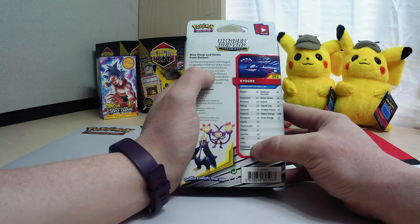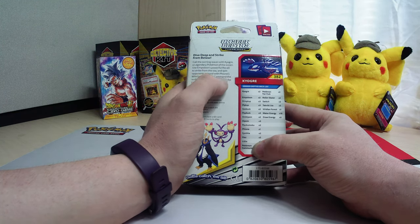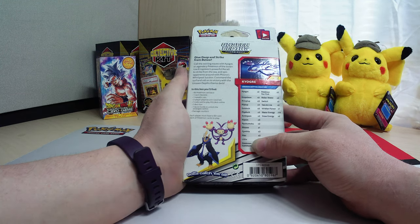Use Empoleon's powerful recall to strike from the sea and spin opponents around with Fionn's Whirlpool section. Command the surf and roll on to victory with the Unseen Depths theme deck.